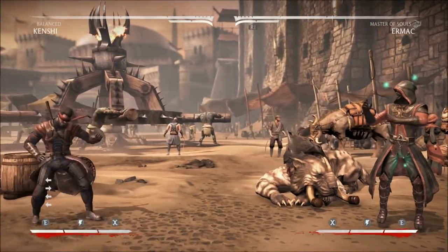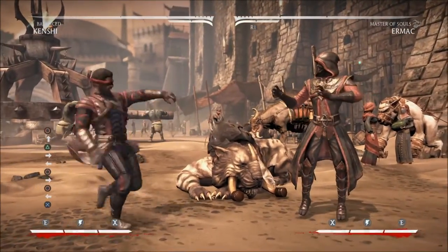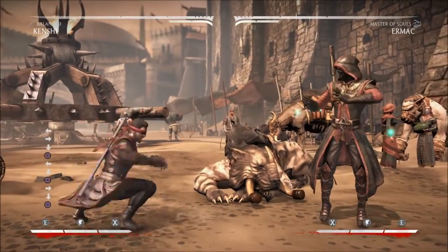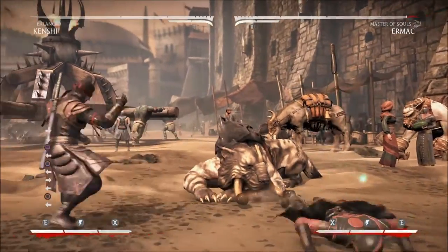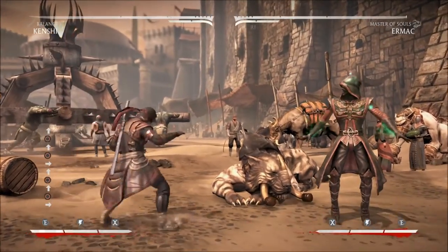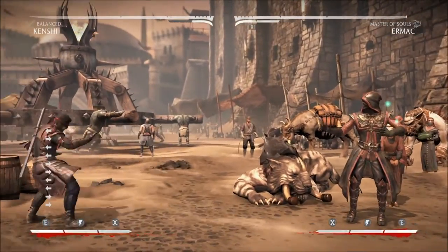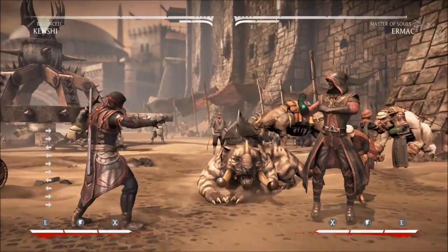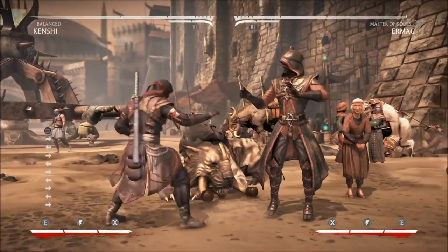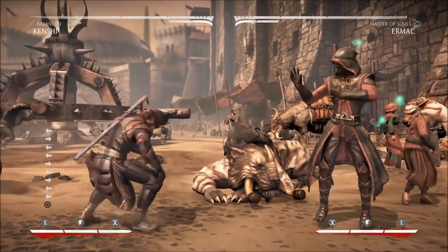Welcome back everybody, this is going to be a quick part two — I have to leave for work soon. Somebody asked me how to punish Ermac strings, because every time he does something and they try to poke, they always get hit. So I decided to pick up that person's character and take a look at what exactly they can do to punish Ermac. I'm not a Kenshi main by any means, so don't expect these to be the most optimal or damaging — this is just what I could come up with in the five minutes I spent looking at his move list.